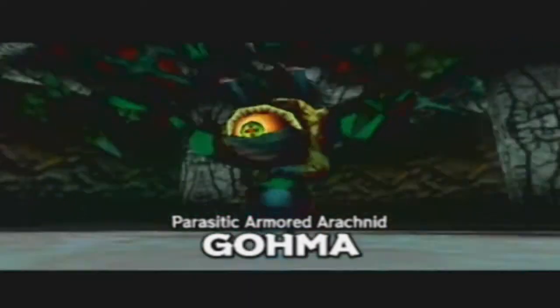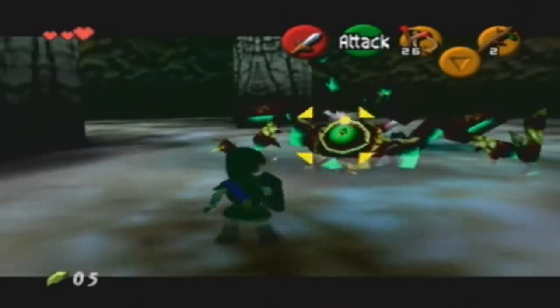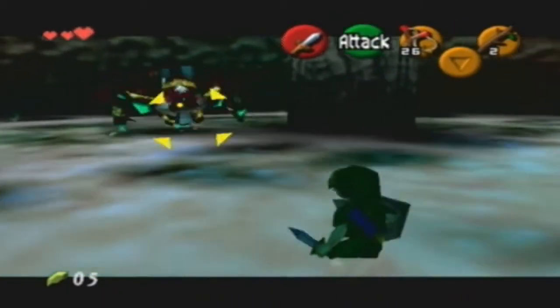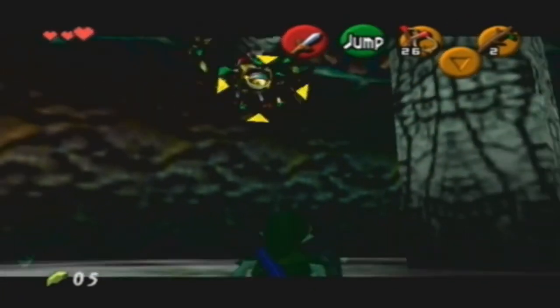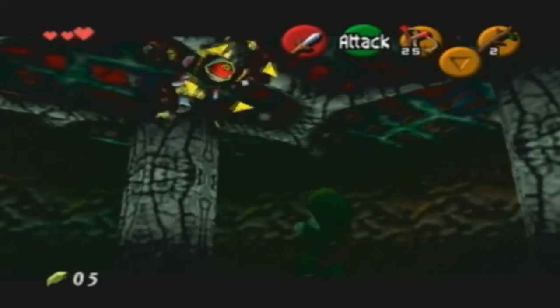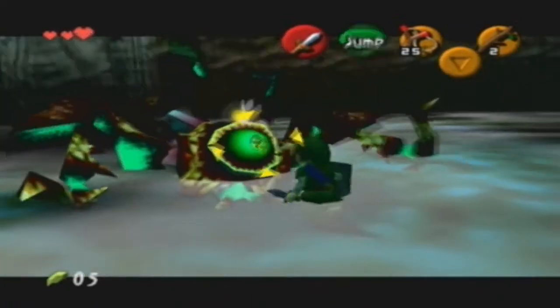Parasitic Armored Arachnid - Queen Gohma. So this is the first boss in the entire game. This boss is extremely easy. All you really have to do is when Gohma is going down on the ground and she opens her eye just a little bit, you want to go ahead and fire your slingshot into her eye.